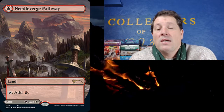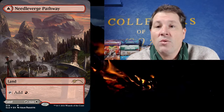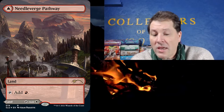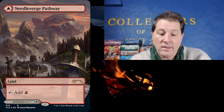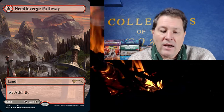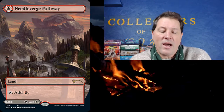The foil box toppers might be $7 or $8, which is a shame for a new fancy land. But we're reprinting them again, so what do you expect? They do look nice — I must admit the art looks nice. I was looking at the art and it was pretty decent stuff. Branchloft Pathway was really pretty, Brightclimb, Clearwater Pathway, Cragcrown, Needleverge Pathway, Riverglide Pathway.